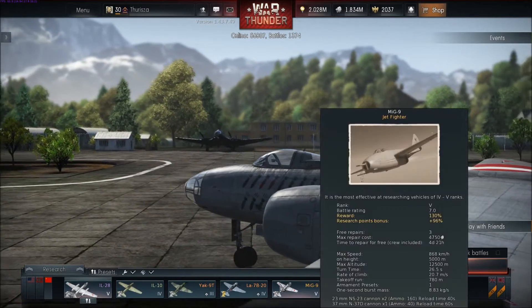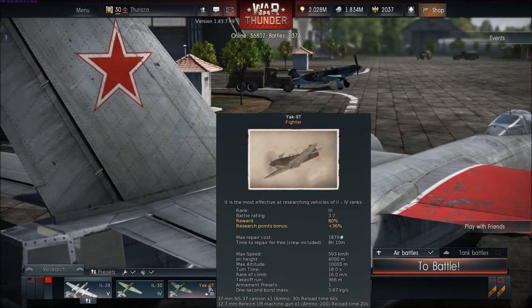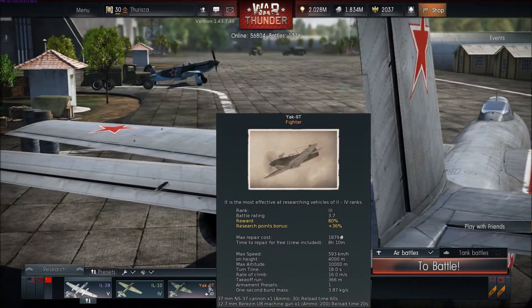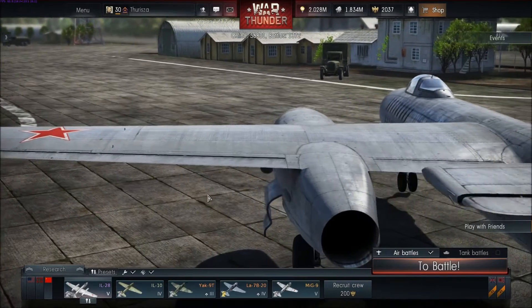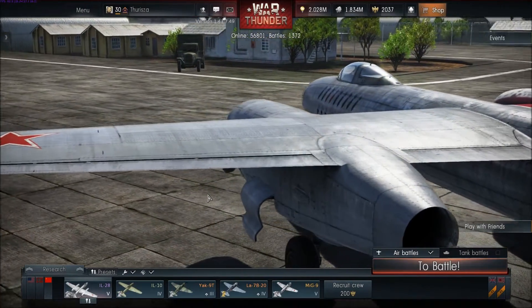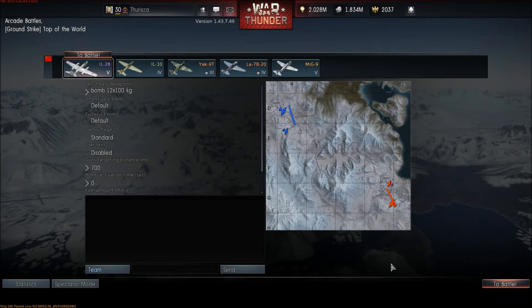I'm going to bring my MiG-9, my LA-7B, my Yak-9T — I usually use it just for ground attack roles because with armored rounds it does really well, same with the IL-10. So I'm going to queue up and let's see if I can do anything with this jet. We've got a ground strike on one of my kind of favorite maps — it's a winter map.